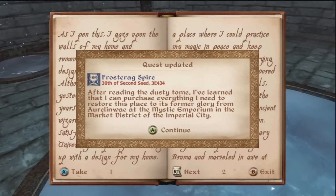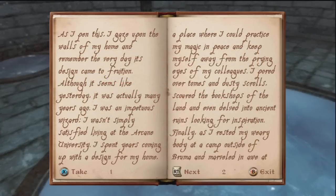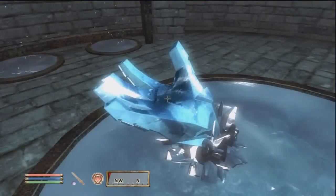Frostdrag Spire Memoirs. After reading the dusty tome — rather quickly, I might add — I've learned that I can purchase everything I need to restore this place to its former glory at Arlinway, at the Mystic Emporium in the district market of the Imperial City. Sweet. I'll just take this too.